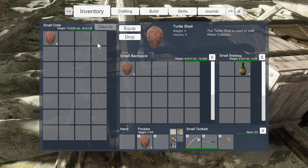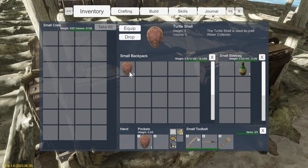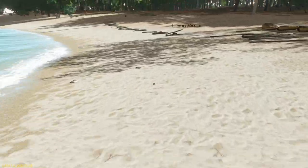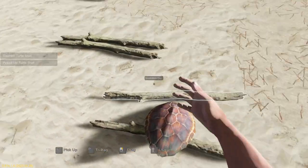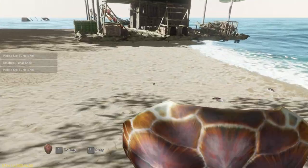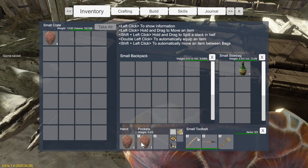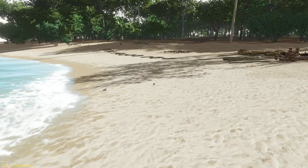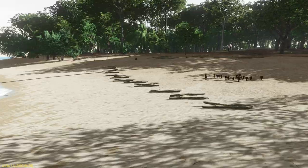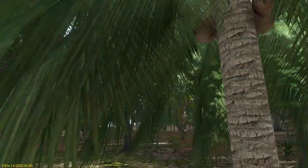It's a weight of three and a volume of five, so they do take up quite a bit of storage. But I'm sure they'll come in handy - we can set up our rain collection at our new island. We've got twelve. Pretty sure that's everything - what do we got here?